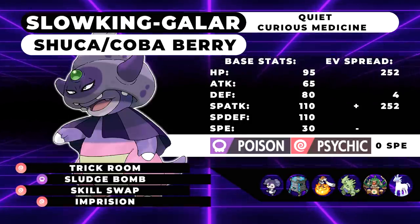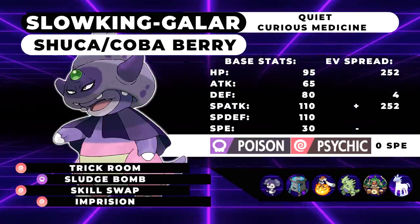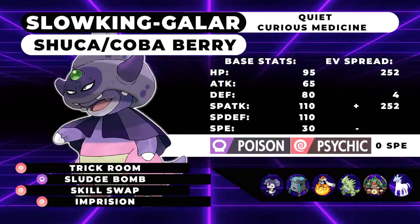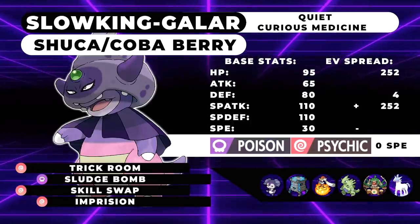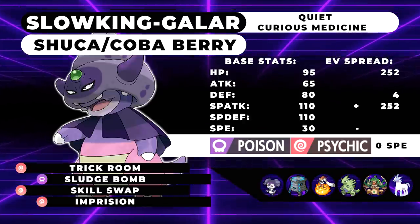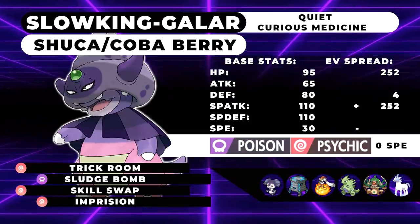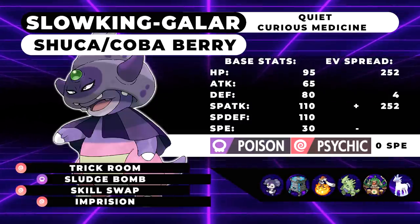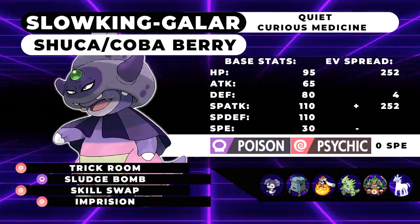We're going to be running 252 HP, 4 Defense, 252 Special Attack with a Quiet Nature and 0 Speed IVs. With that stat spread, we're running Trick Room, Sludge Bomb, Skill Swap, and Imprison. Now you might be wondering why we have Skill Swap on this Pokemon — we're not going to be running it on most Galarian Slowking sets, to be completely honest. But for this particular set that takes advantage of Curious Medicine, it's pretty useful. Skill Swap is sort of a pseudo-Haze that you can put onto your opponent's Pokemon while also removing their ability.